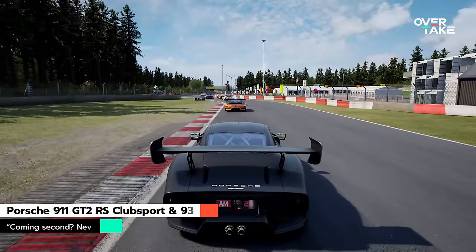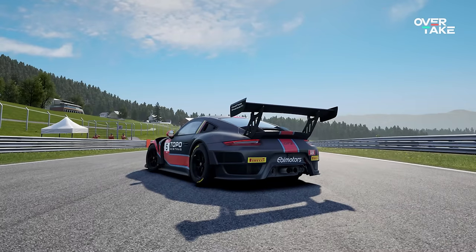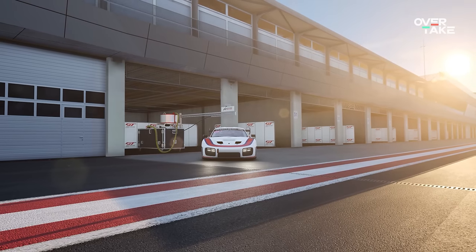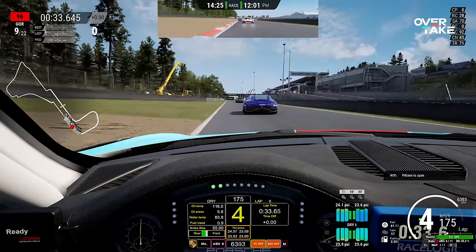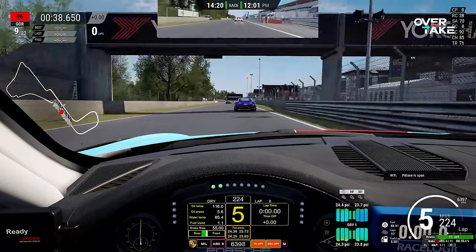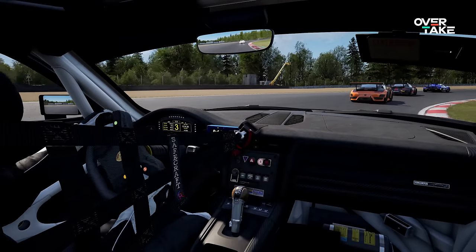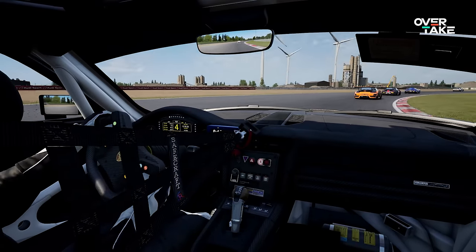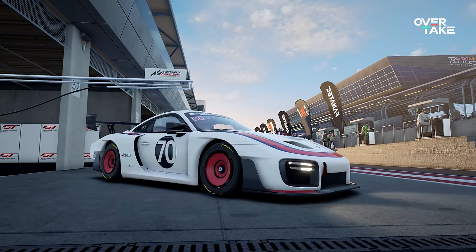Last but not least, we have the Porsche pair, based on the crazy turbocharged 700 HP GT2 RS road car. The 911 GT2 RS Club Sport and the highly limited 935 feel very different from what we've come to expect from Porsche's naturally aspirated race cars in recent years. The soft and numb feeling when turning in is most present in these two cars, which unfortunately makes them less enjoyable for me than the other cars in the pack. Hopefully some setup tweaks will help there. The 935 is stunning in appearance alone — most real-world examples will gather dust in collections, so at least give it some virtual track time.